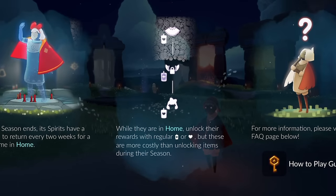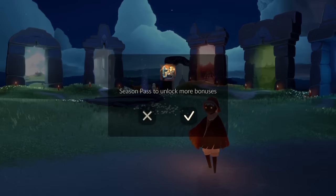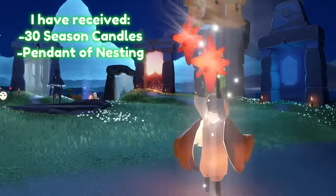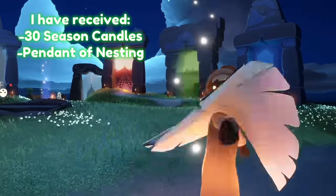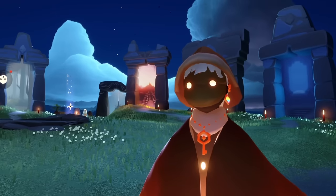While they are in home, you unlock the rewards with regular candles or regular hearts, but these are much more costly than unlocking items during their season. I'm going to unlock the season pass for just myself, which means immediately I'm gifted the season pass, a necklace — this pendant — and 30 seasonal candles to kick off the season so I can start unlocking some items.